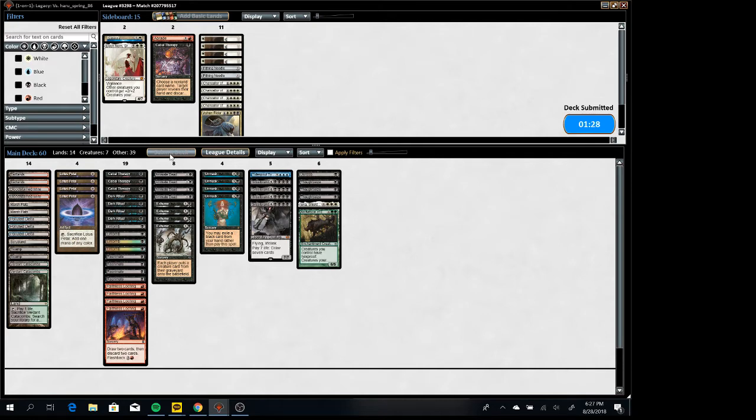These control matchups — the faster their clock is, the harder it is. Like if they turtle a lot it's not as hard. Death Shadow has a seriously fast clock and they have just as many control pieces as Miracles does. Miracles' best cards against you are Containment Priest and Counterbalance. Counterbalance is beatable, Containment Priest is not. But Miracles is not as fast at killing you and turning off your reanimates as Death Shadow and Gurmag Angler are.